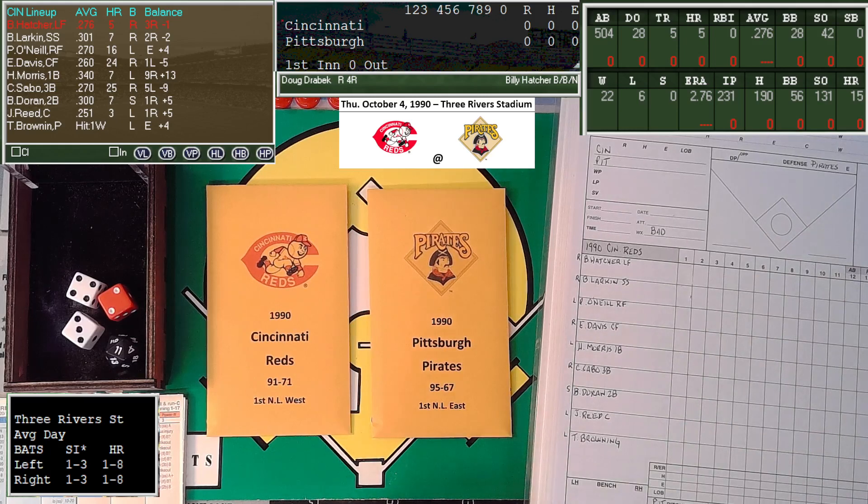We have the Reds at the Pirates. In real life it looks like the Reds had the home field advantage, but I'm giving the Pirates the home field advantage because they had the best record. So they will get the first two games, the Reds get the middle three, and the Pirates get the last two.